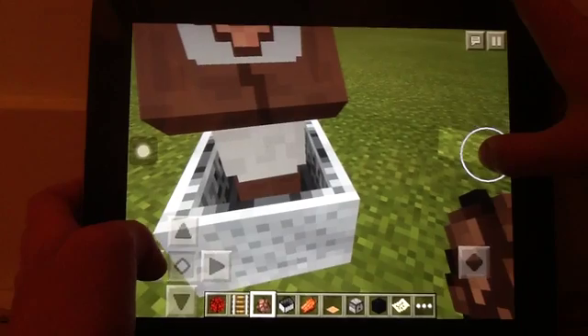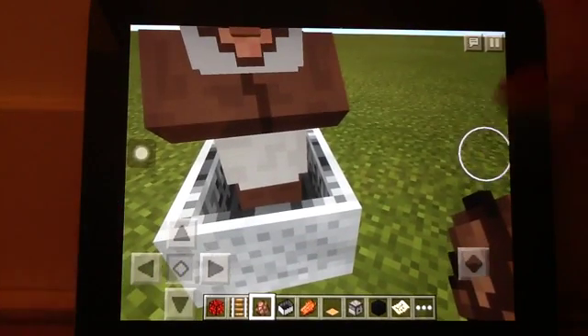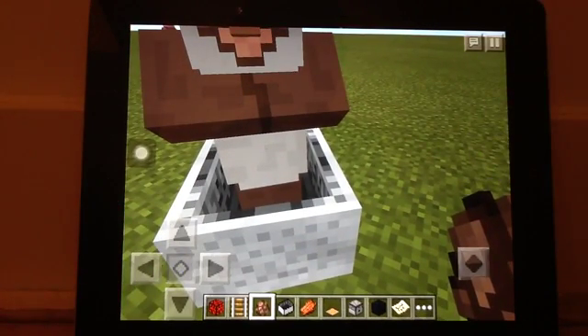Today we're going to be looking at how to get a taxi or a carriage in Minecraft Pocket Edition. The sad thing is you can't go into it unless you have a multiplayer person to ride it, so just ignore the voices behind the stage.